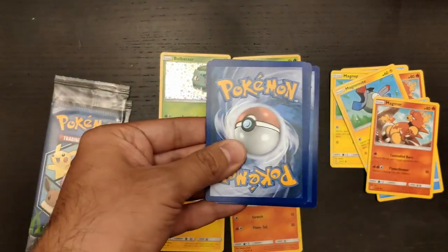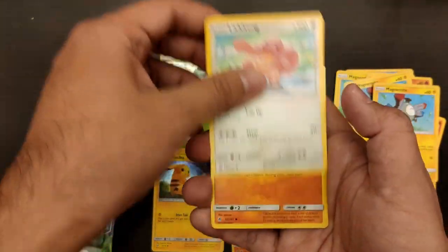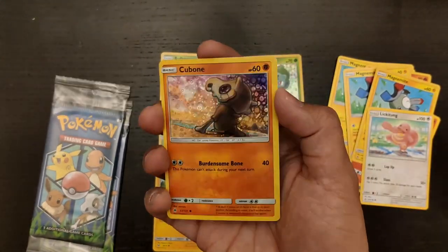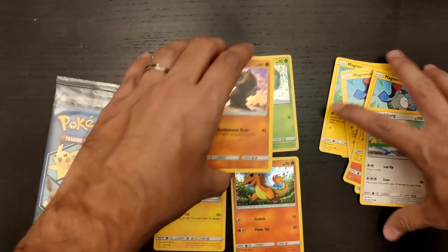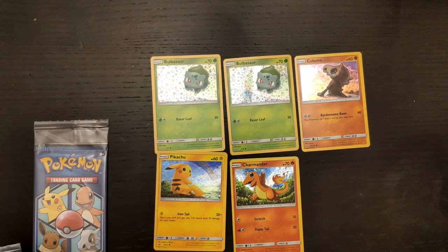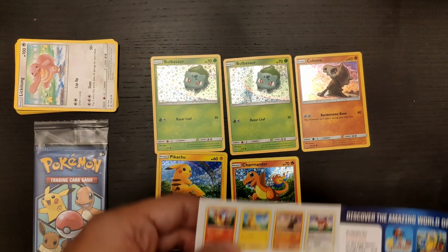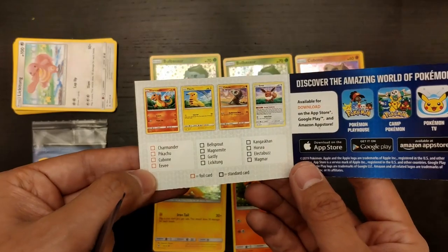Let's see what we get on this one. We have Magnemite again, a Lickitung which is new, and a Cubone! Nice! There we go! Holographic foil — beautiful as well. Sorry, bent Bulbasaur, but we need to make some space. So these are all the different cards that we have gotten so far. We have four out of the five different foil cards. The only one that is still evading us is Eevee. Let's go and aim for that one.